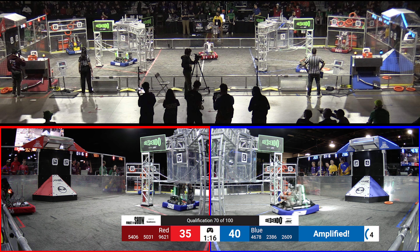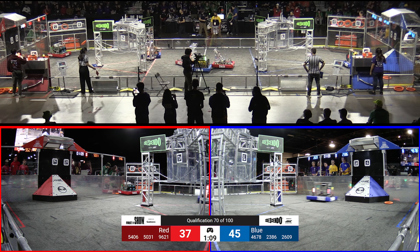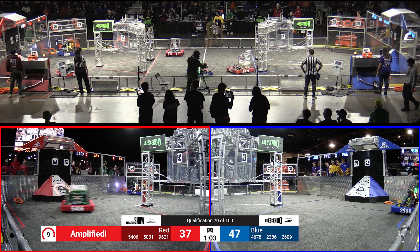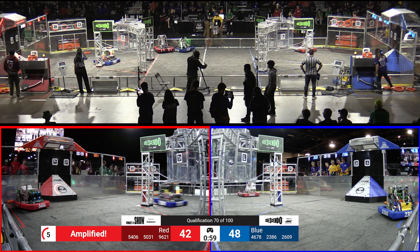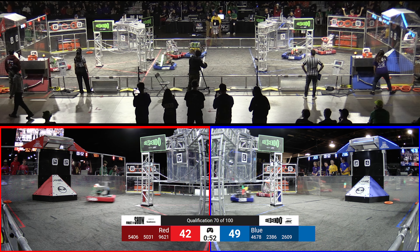A little bit short there — they're going to try and pick it up and try again. The score right now: 40 for Blue, 36 for Red. Now 37 as they drop one of those notes in the amp — two in the amp on the Red side. So they're going up high to that amplified speaker now. Celtex with another score. The Trojans 23-86 on the Blue side, trying to get another one into the amp. Now Beaverworks is back to life.